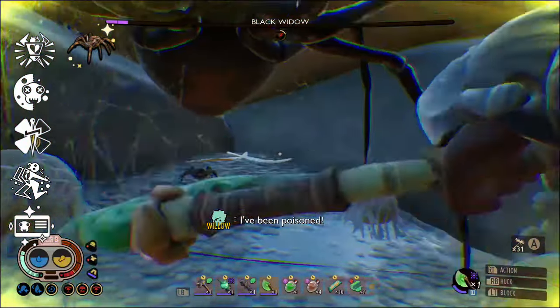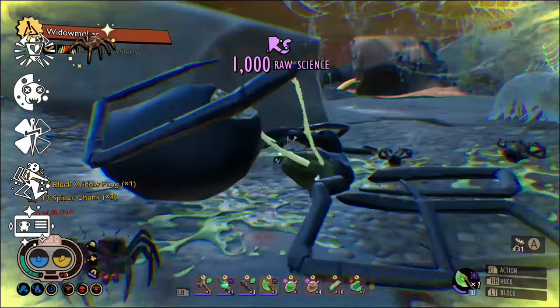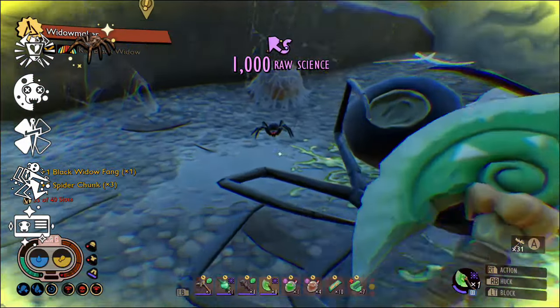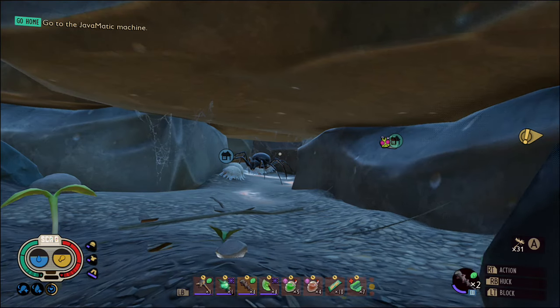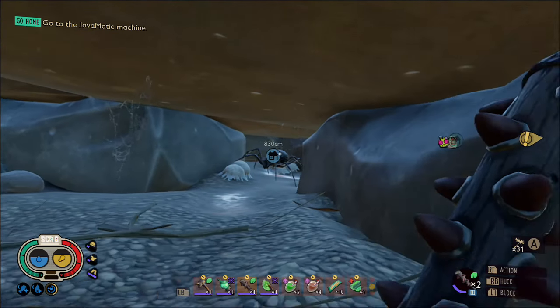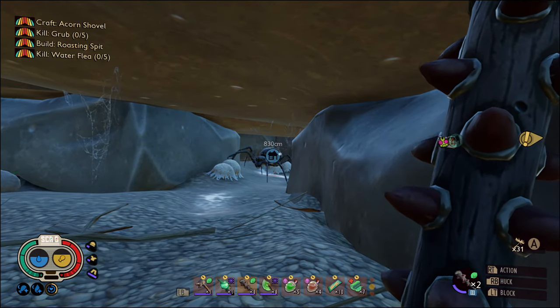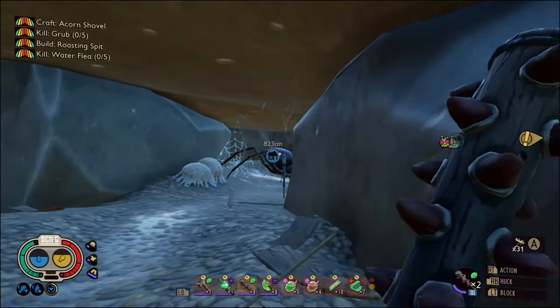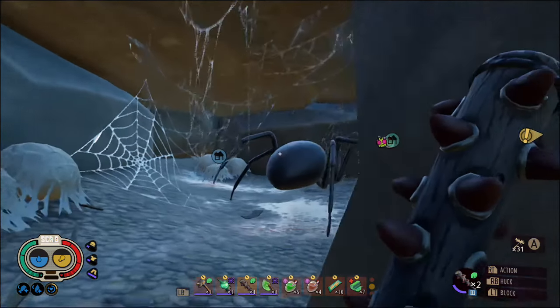The Corporate Kickback perk meant my health was regenerating sometimes, so I didn't have to heal so much. And the Widowling Trinket, which spawns Widowlings in to help you fight, meant the Black Widow was distracted by them, so sometimes I could get a few good hits in. They're not just a good distraction though — the Widowlings also inflict venom, to which the Widow has no resistance, so they helped take her health down too.